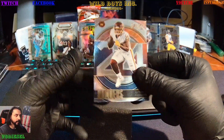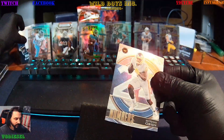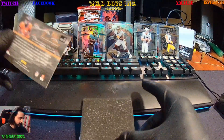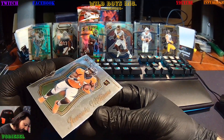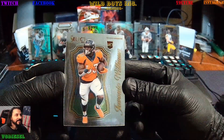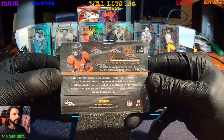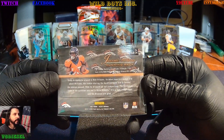Next up we got an Antonio Gibson on-the-numbers card — a new variation insert, not a refractor, nothing special, just a cool insert. Followed up with our silver prism rookie, and that's Javonte Williams on the silver prism. Look at that — flip that over for you, right in the smack center, boom — Select Certified.